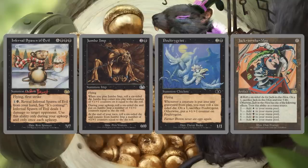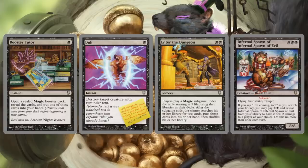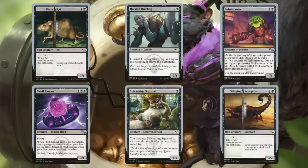On to black. Reprints from Unglued: Infernal Spawn of Evil, Jumbo Imp, Poultry Geist, Jack in the Mox. From Unhinged: Booster Tutor, Enter the Dungeon, and Infernal Spawn of Infernal Spawn of Evil. From Unstable: Dirty Rat, Hoisted Hireling, Inhumaniac, Skull Saucer, Snickering Squirrel, and Stinging Scorpion.